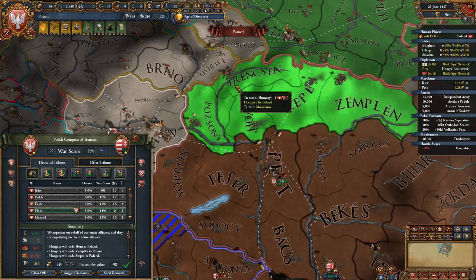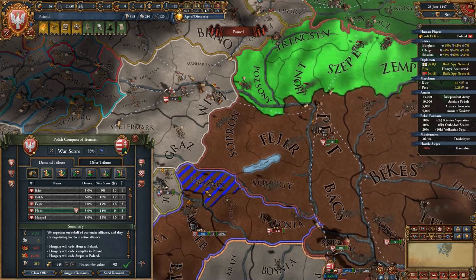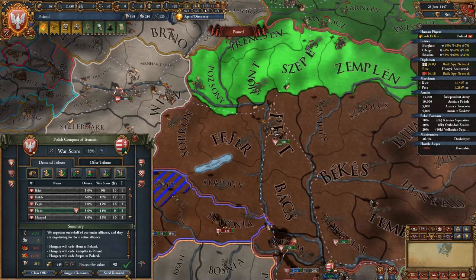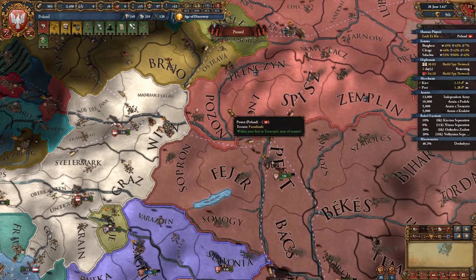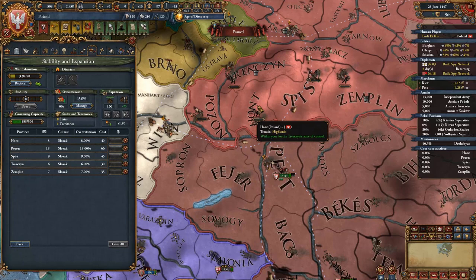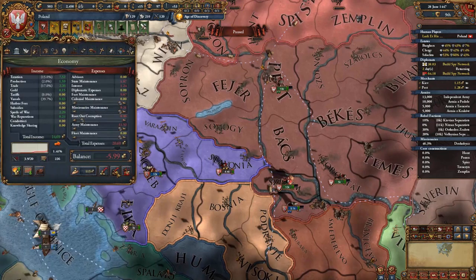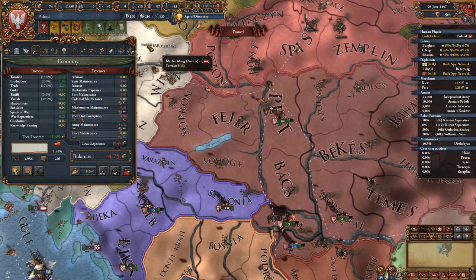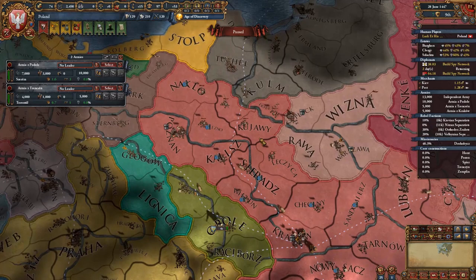In the peace treaty with Hungary, take all provinces in Slovakia, cancel their core on Varazdin for extra prestige, and drain them of all their money. Don't worry about a coalition — only Hungary can join it. Afterwards, core up the newly added provinces, reduce autonomy, and make them full cores. You'll have racked up a few loans by now — the money taken from Hungary should be enough to pay them off. Then get ready for expansion into the Teutonic lands.